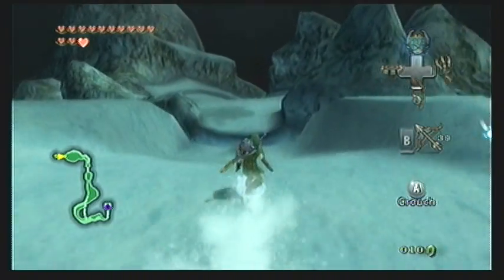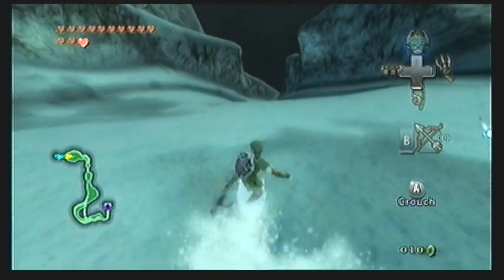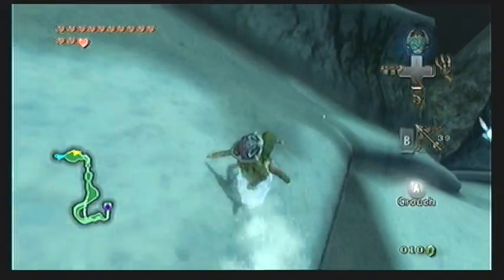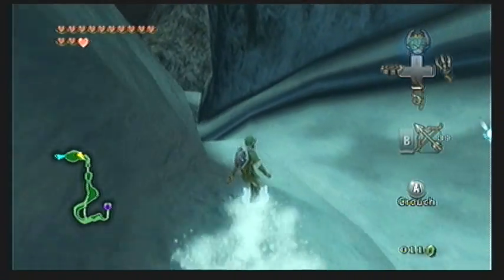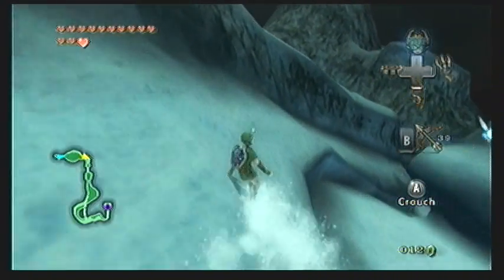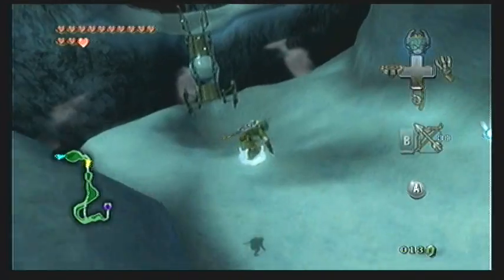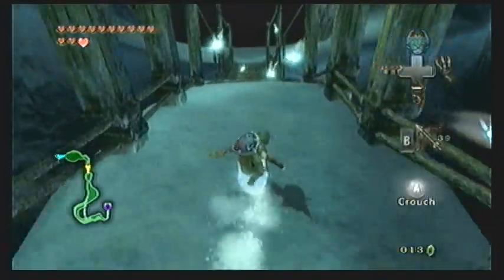We're snowboarding! As soon as you start, hold down the A button and then release it to jump over the gap. Once you've done that, use the analog stick to move back and forth to aim, and you can hold forward to speed up and hold backwards to slow down. There are several secret areas you can reach by jumping up to upper areas where there are some extra rupees. I'll point out a few as I go, but they're totally optional. Up ahead you'll see there's a bridge — watch out for the gaps and be prepared to jump over them. There are also some ice enemies, but as long as you don't crash or sit still too long, you should be able to ignore them and go right past.